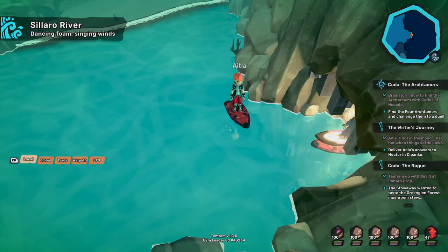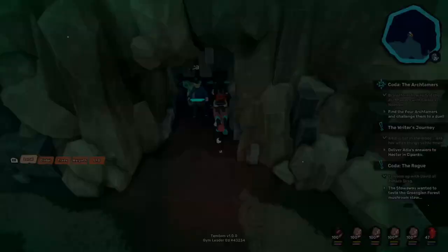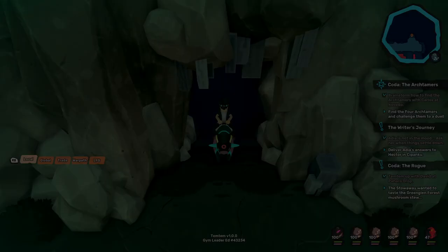The water shrine, which will evolve Tawai into the wind and water type Tukai, can be located by traveling to the Aguamarina Caves and following my character up the mountainside by using the rock climbing gear.